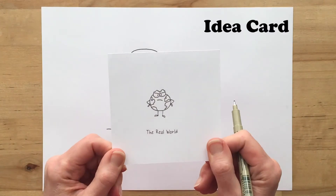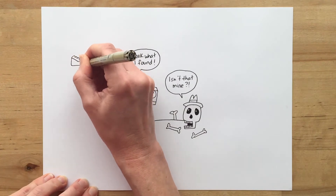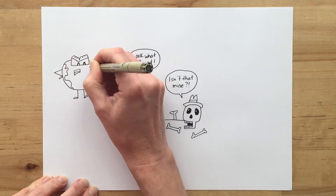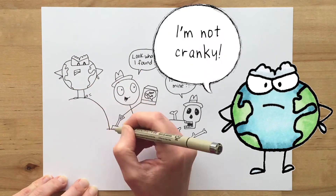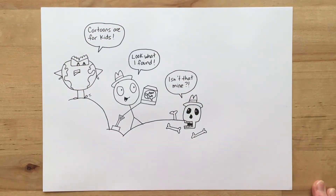Next card — the real world. Well, he'll be good. I know he can be overseeing, looking a little cranky. No hat for him, but he will say something. How about 'Cartoons are for kids'?